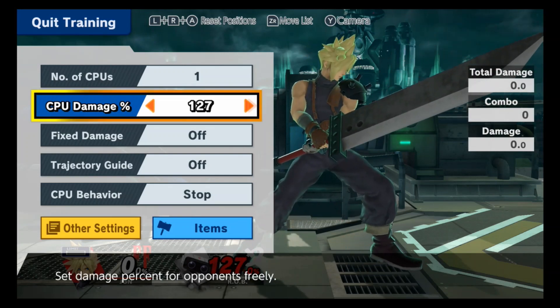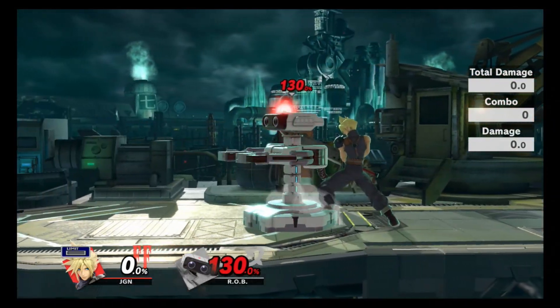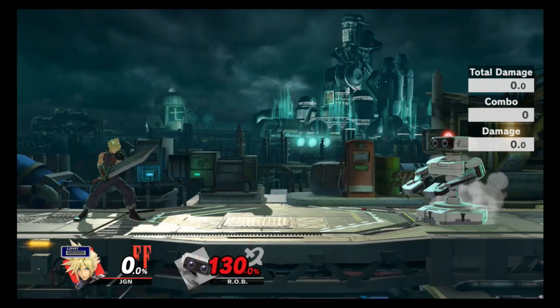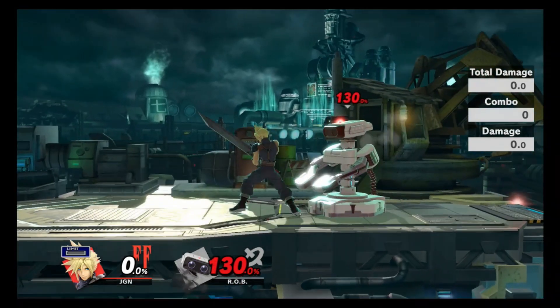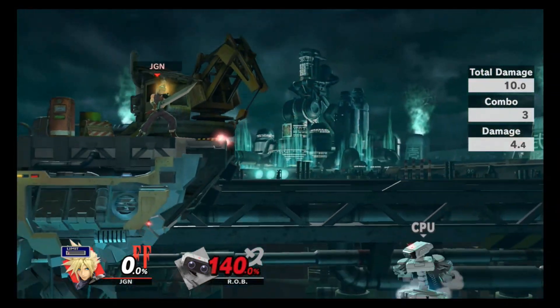Your jab is primarily used as a get-off-me option. It's not going to get the kill, it's not going to knock them crazy far. It's just used whenever you feel uncomfortable with your spacing — maybe your opponent's getting too close. You can just quickly back them away and follow up with whatever you want afterwards.